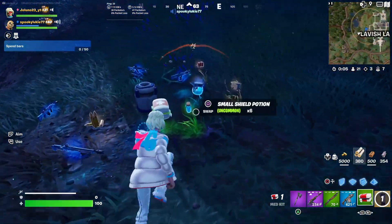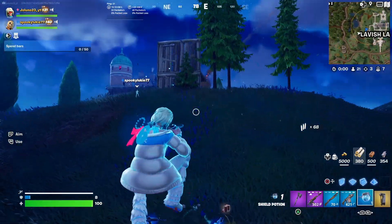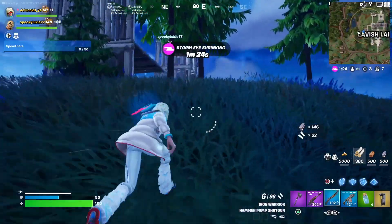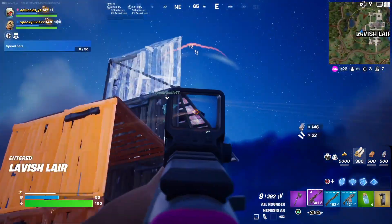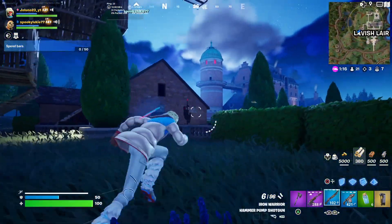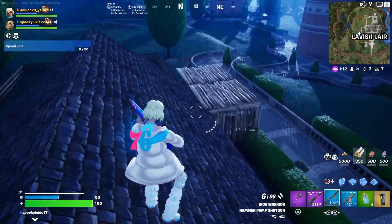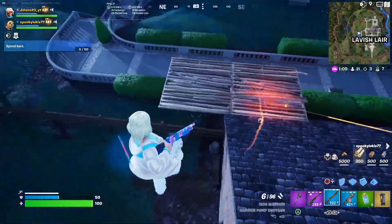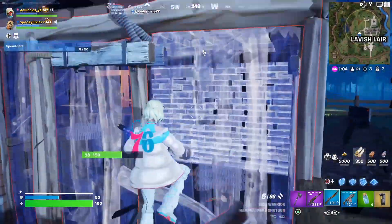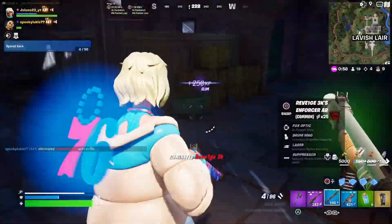You've got an Anvil Rocket coming your way! Oh my god he's so low. Anvil Rocket Launcher for the clutch — I'm coming up! Oh my god, this is my fight. He dropped. Oh, it was close to hitting him. He's so low — got him!